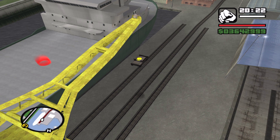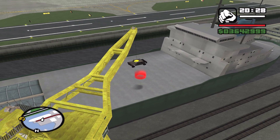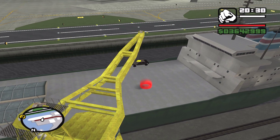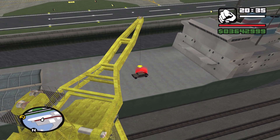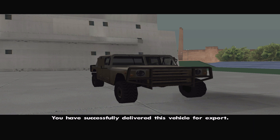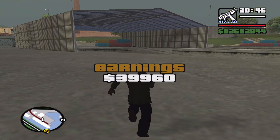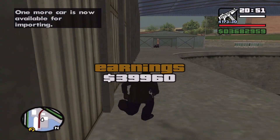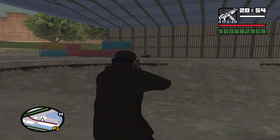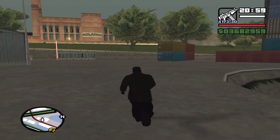Here we are, back up the docks with the Patriot. It should have no damage — I did put it in my garage to fix it. In fact, that is damaged — I can see the damage on the door. $39,960, as you can probably tell. It is $40,000 you can get for maximum; damage only drops it down. I use the NRG to get back out there. You can also use the forklift if you want to, but it's a lot slower.